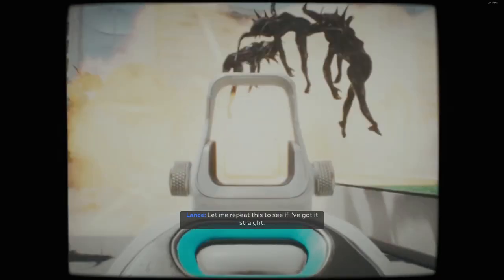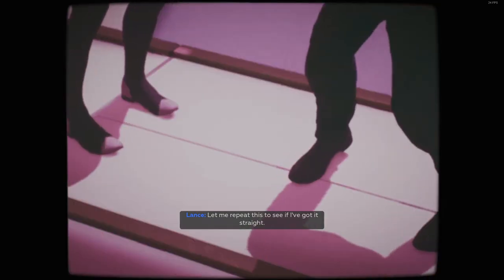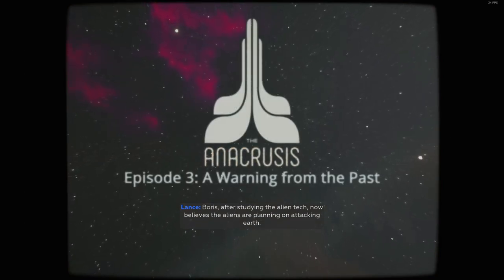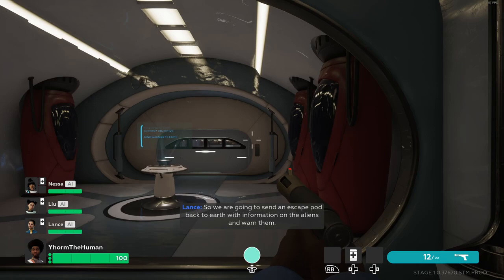Let me repeat this to see if I've got it straight. After studying the alien tech, someone now believes aliens are planning an attack on Earth, so we're going to send an escape pod back to Earth with information on the aliens and warn them. Correct — that is exactly what we're going to do. Good, I guess let's go.